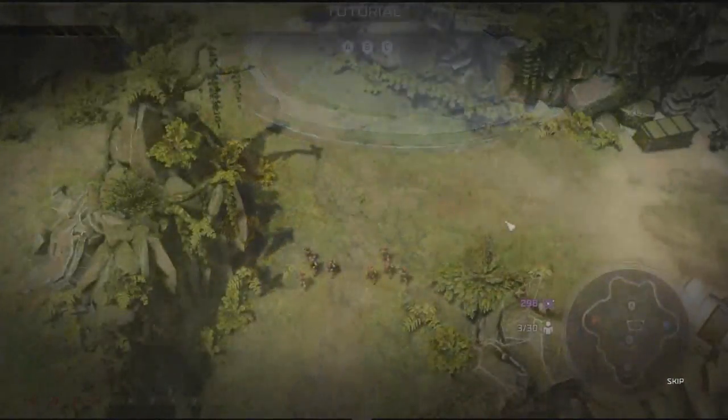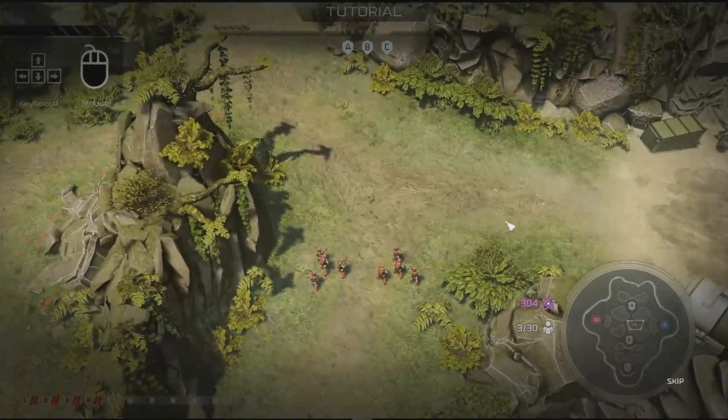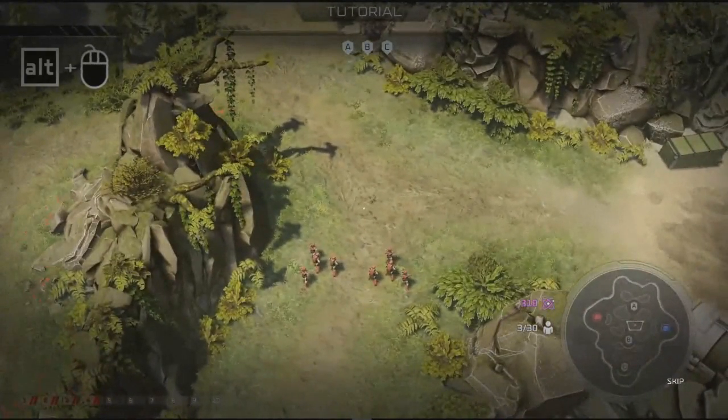It's important to keep an eye on the battlefield so you can react and plan strategies accordingly. You can move your view around the map using the arrow keys or the mouse. Holding alt while moving the mouse will rotate the view.